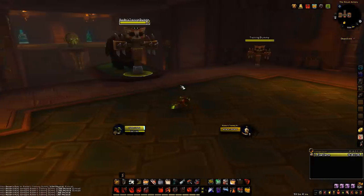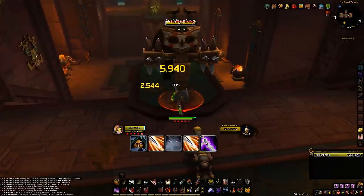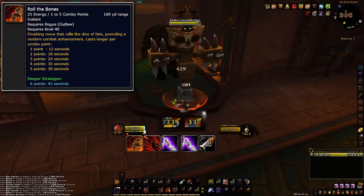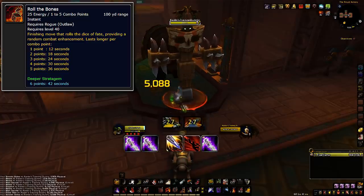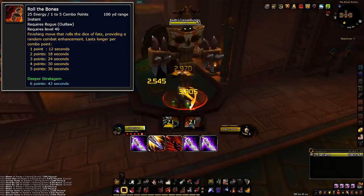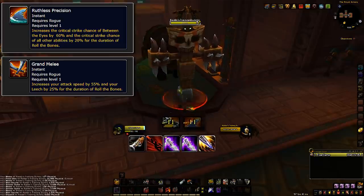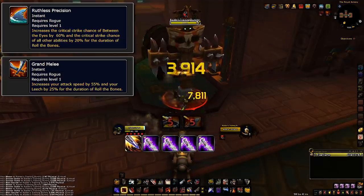Before going into the rotation, let's talk about Roll the Bones and the buffs it provides. To reassure people coming from the Legion version — it's much, much better in BFA. When you Roll the Bones you get a random buff, with a smaller chance to get two random buffs and a 1% chance to get five. Normally, you want to keep rolling until you get two buffs, whatever they end up being. However, you can stop at one buff if that buff is Ruthless Precision or Grand Melee. Once you have the Deadshot or Ace Up Your Sleeve Azerite trait, Grand Melee becomes a bad buff on its own, so either keep Ruthless Precision or roll until you get two buffs.